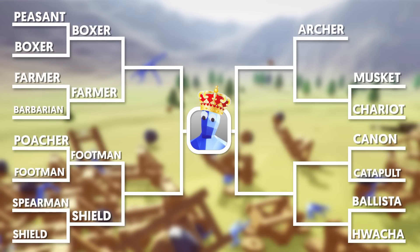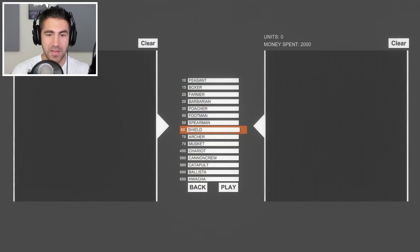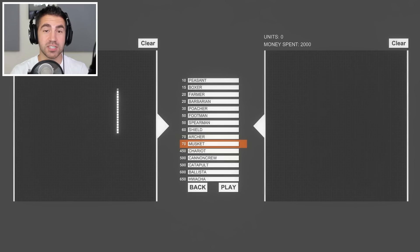You might notice in the bracket the archers are just hanging out there. We got 15 different units to choose from, so when you have a tournament with 15 units you gotta leave someone to advance to the next round automatically. I just used a random number generator and it ended up being the archer, so the archer is going to appear in the next round.